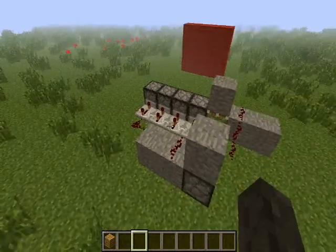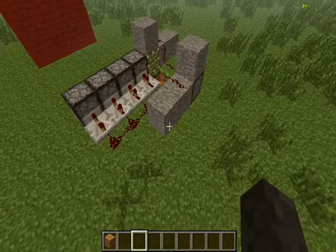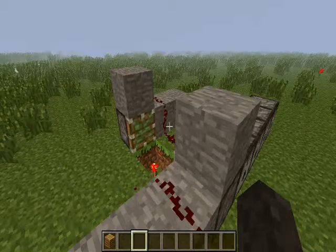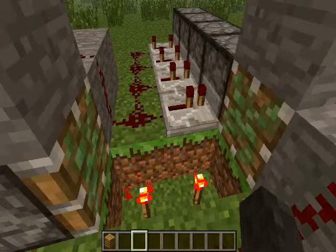Hey guys, this is Caesar44, and today I think I've discovered a new kind of redstone clock. This one has a really, really fast output — there's not a lot of time between redstone signals. It works by using two pistons, some redstone, and two torches. These are the main parts, really.